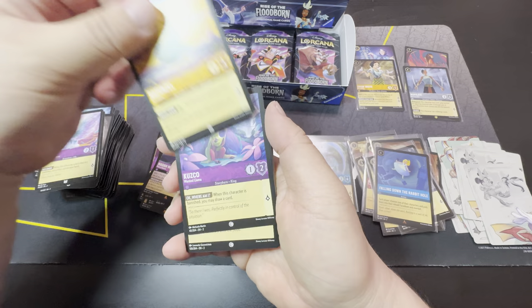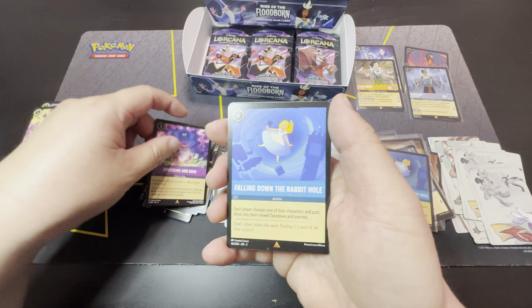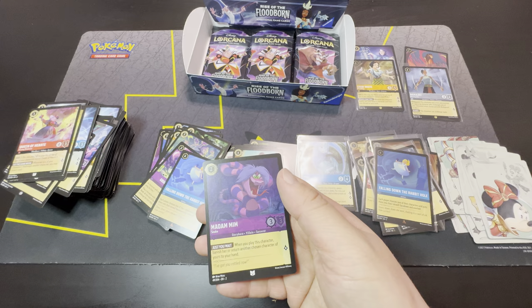Okay, we're almost halfway through this second box. Rapunzel, Cusco, Peter Pan's Dagger, Enchantress, Duke Weaselton, Banja, Cruella de Vil, Bashful, Queen of Hearts, Gruesome and Grim, Falling Down the Rabbit Hole, and Madame Mim Snake as cold foil.